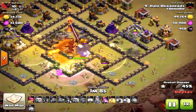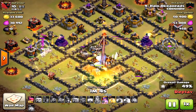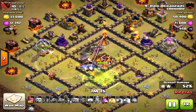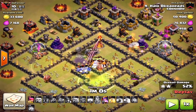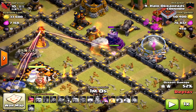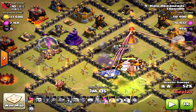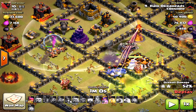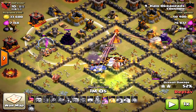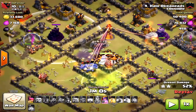Look at all my bowlers — bowlers are still alive — and the miners, because I dropped them in unison. That's very critical. When you're taking down bases, you cannot just wait for your bowlers to attack first and then the miners. Bringing them together will really cause a lot of problems. The queen is going to take down that inferno tower.